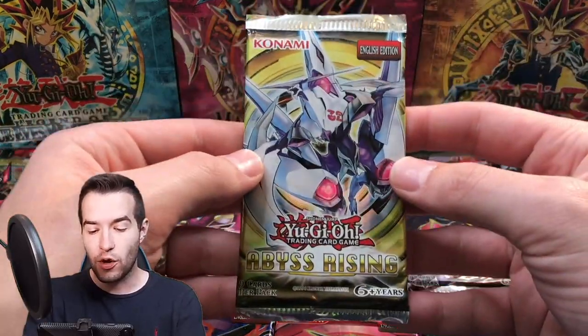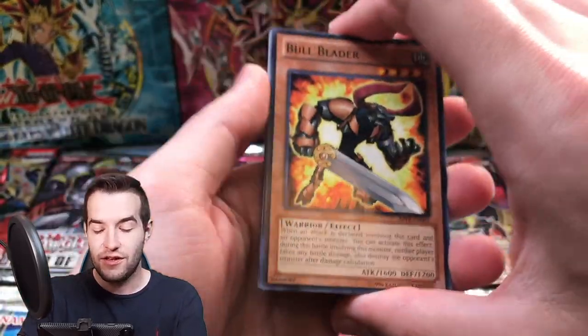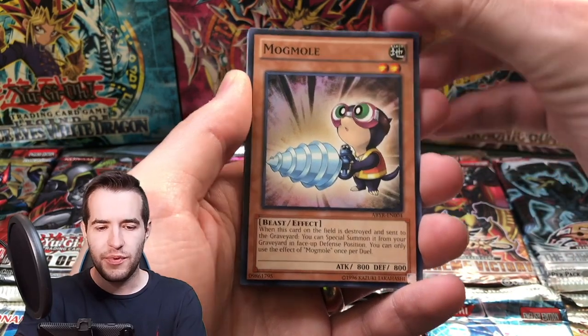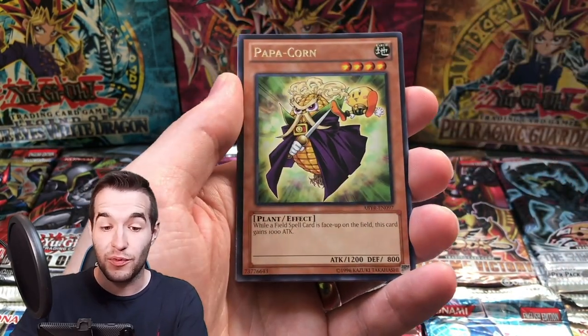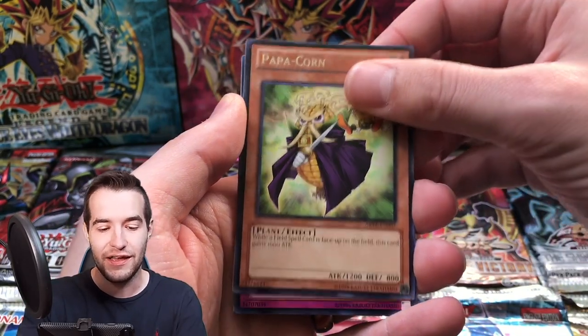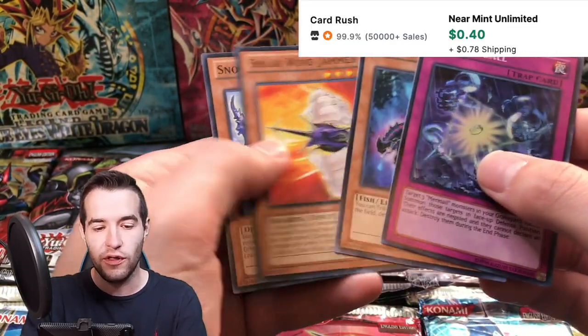I don't care which one it is, to be honest — any of these would be insane. There's a lot of good ones in here. Abyss Rising is an Xyz monster but I don't remember which one. Popcorn — I love this card. I had an awesome Duel Links deck with this for a while. It's not good anymore, obviously. Abyss Squall — that's nice. Another Super Rare.